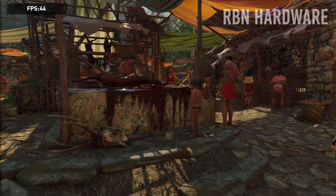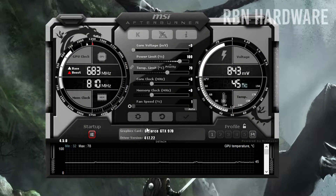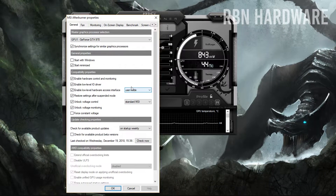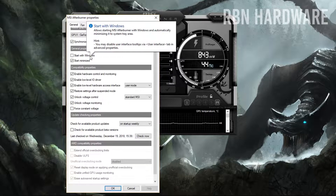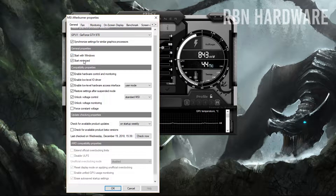Once installed, you want to start up Afterburner. What you want to do first is click on the cog wheel to open up the settings menu. On the first general tab under general properties, you want to tick 'start with Windows' and 'start minimized' as well, so that you are always running the overclocking profile. Otherwise, there wouldn't be any point of overclocking at all.